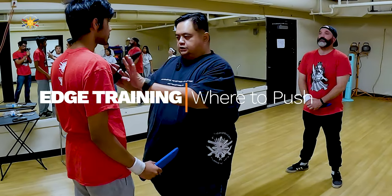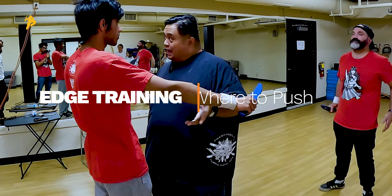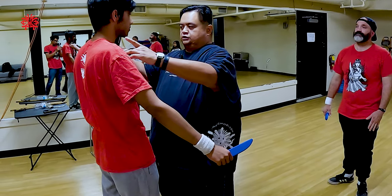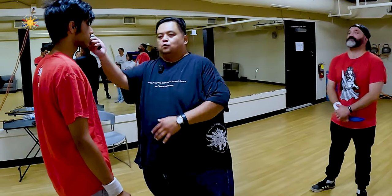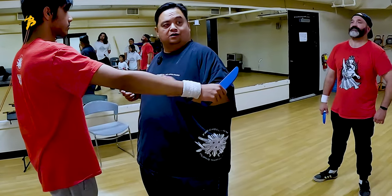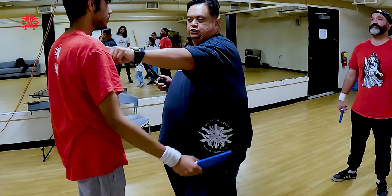If I push on the center of the chest it will concave his arms this way — it might not, but why take that risk? So what you want to do is push towards this area, because what does that do? It opens up his arms. So if I'm going one, two, three, four and his hand is up here, I'm just pushing his knife towards me. Does that make sense? So you want to push here instead.